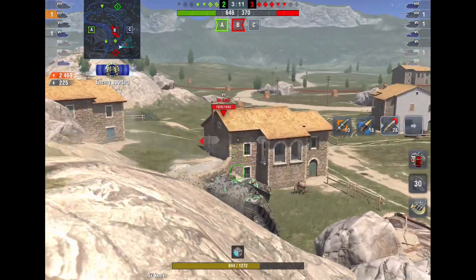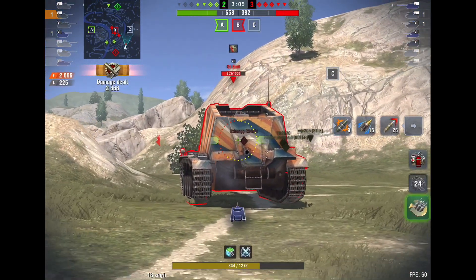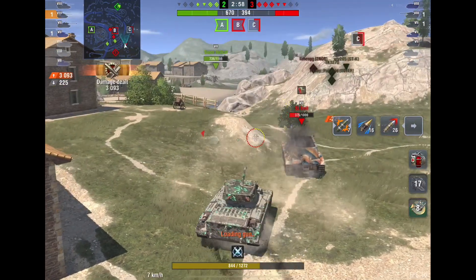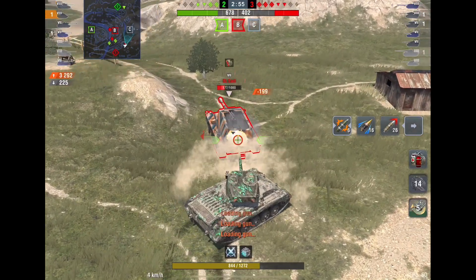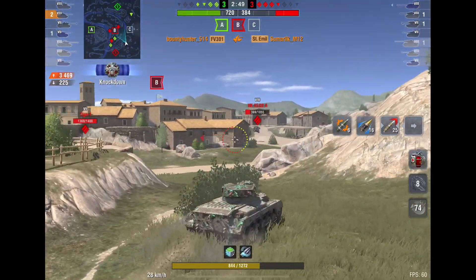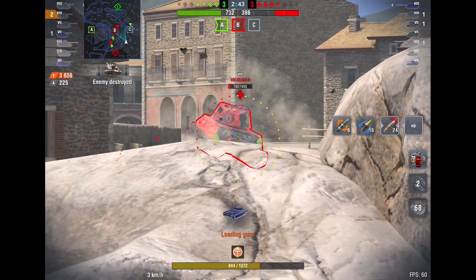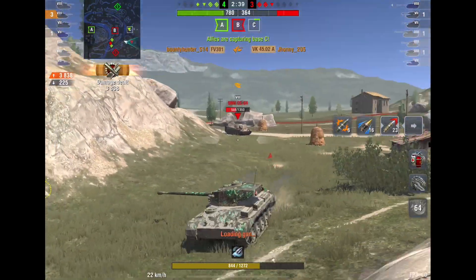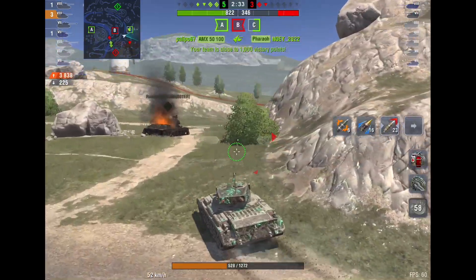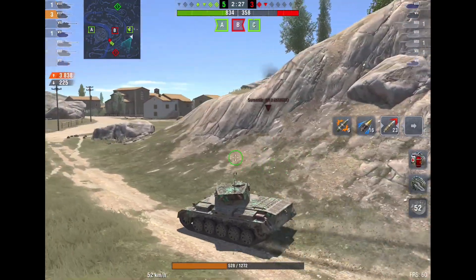Lo and behold, he's found a nice juicy target — yes, the Emil, and he's AFK. Oh, happy days. I'm a big believer: if you've got an AFK, just get rid of them as fast as you can, because they can always wake up later, and if you've left them they might surprise you from behind — that could be really painful. Now he's taking on another tank. He does take a nasty hit from behind, but his speed is phenomenal. Against this tank he should have no problem causing all sorts of trouble.